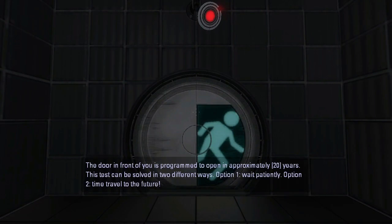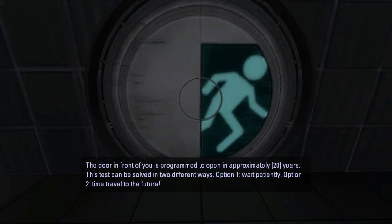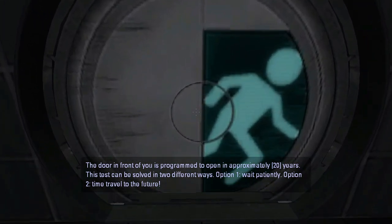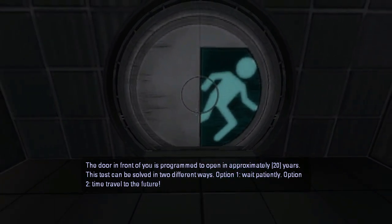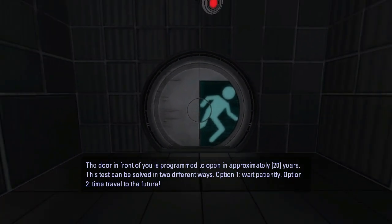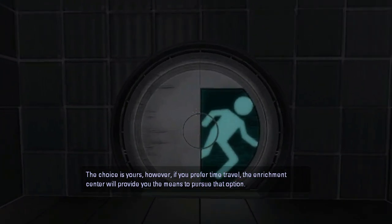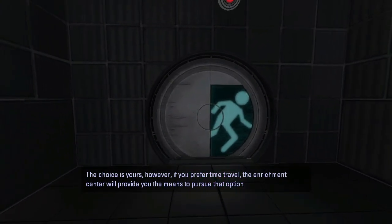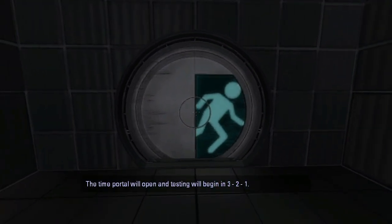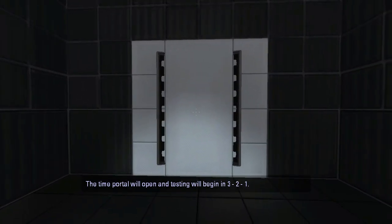Welcome to the Enrichment Center. These automated messages will guide you through your test today. The door in front of you is programmed to open in approximately 20 years. This test can be solved in two different ways. Option 1: Wait patiently. Option 2: Time travel to the future. Option 2 — the choice is yours. However, if you prefer time travel, the Enrichment Center will provide you the means to pursue that option. The time portal will open and testing will begin in 3, 2, 1.